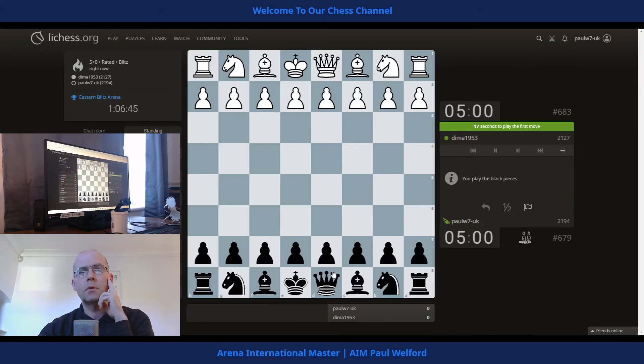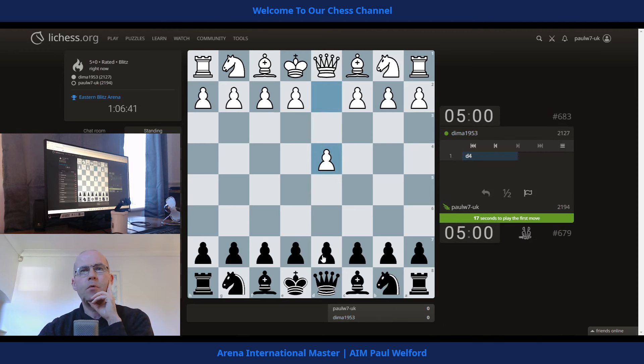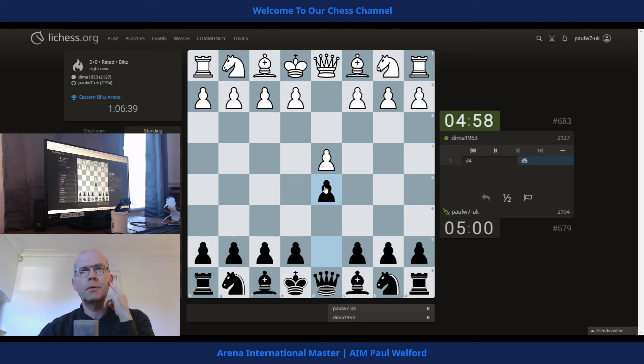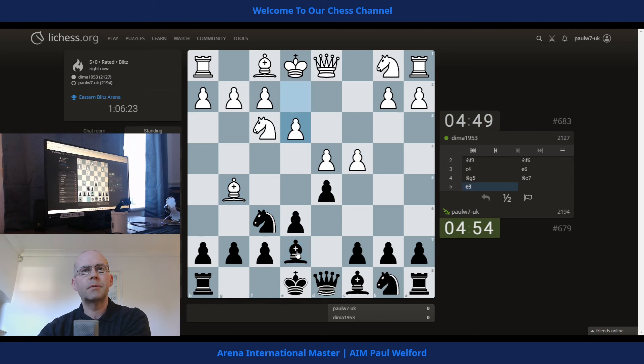Okay, 2127 — good luck. So we've not played before, we have no head-to-head score. 40,000 games for my opponent in blitz, that's very impressive, about 6,000 for myself. What do we want to do? Let's just try and get castled like we normally do. Okay, let's go e6 — quite flexible, lots of options for both sides right now.